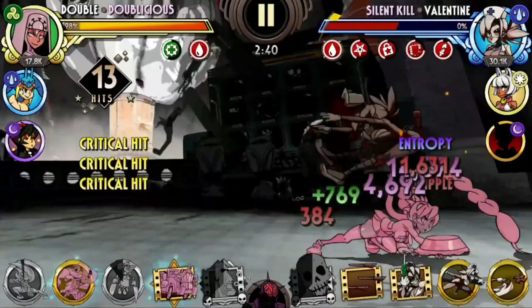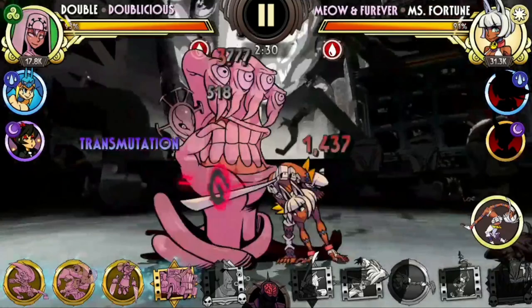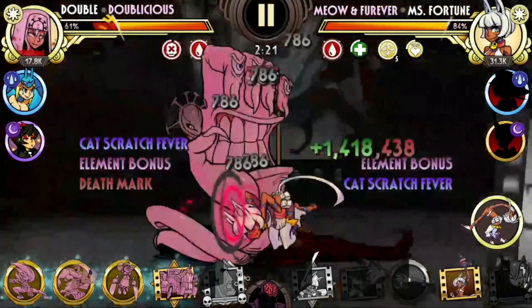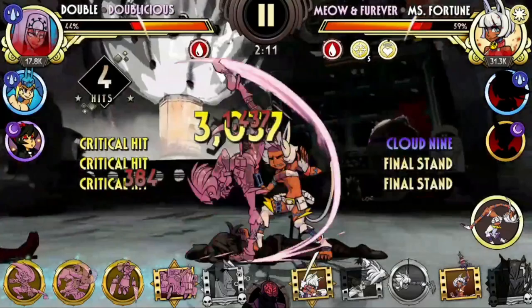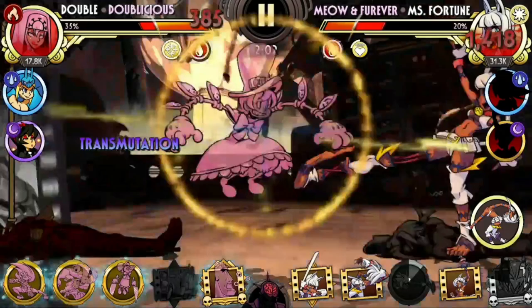Then we have Doubleicious, and she is one of the best variants in the game for buff control. Her ability to steal buffs ensures that nothing can really stop her from inflicting tons of debuffs from Double's own marquee ability, Chaos. You just need to invest in a whole bunch of crit rate and she will start wrecking havoc all over the place — an absolutely brilliant variant that you need to have in your collection. Buffs are an essential part of this game and being able to steal them is a huge advantage. Just be careful when playing her because, just like any other Double, she is absolutely frail and will die in one hit. Always make sure to bring a Valentine in the back to save you when you make a mistake.